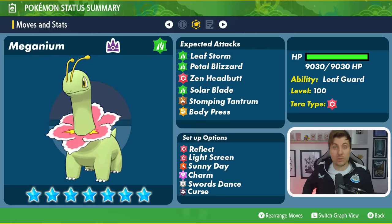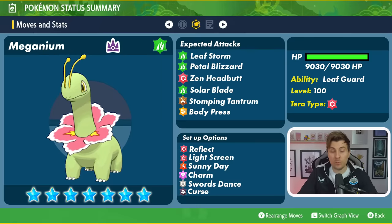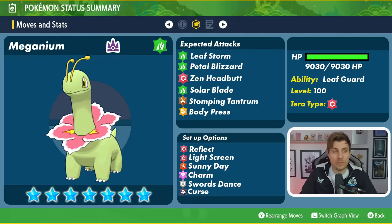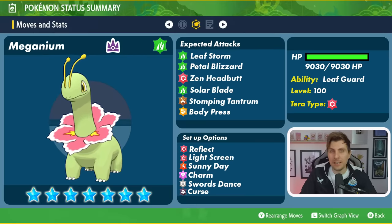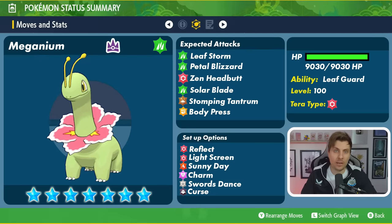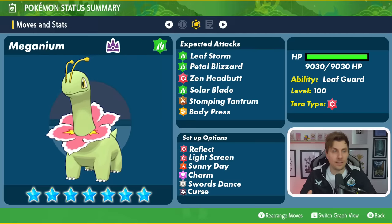As for Meganium's move pool, it's probably one of its weaker points — it has access to a flurry of Grass-type attacks but not much coverage outside of that. It does have Leaf Storm, probably one of its stronger Grass-type attacks. We can't ignore the fact that it could have special attacking moves alongside physical-type attacks. One of those physical Grass attacks is Petal Blizzard, probably one of its most signature attacks. Zen Headbutt is its only Psychic-type attacking option, and unless it goes down the route of Tera Blast, that's likely what we'll see. Solar Blade is another physical Grass option that could play into using Sunny Day to activate Leaf Guard, as well as turning Solar Blade into a one-turn move instead of the normal two-turn charge.